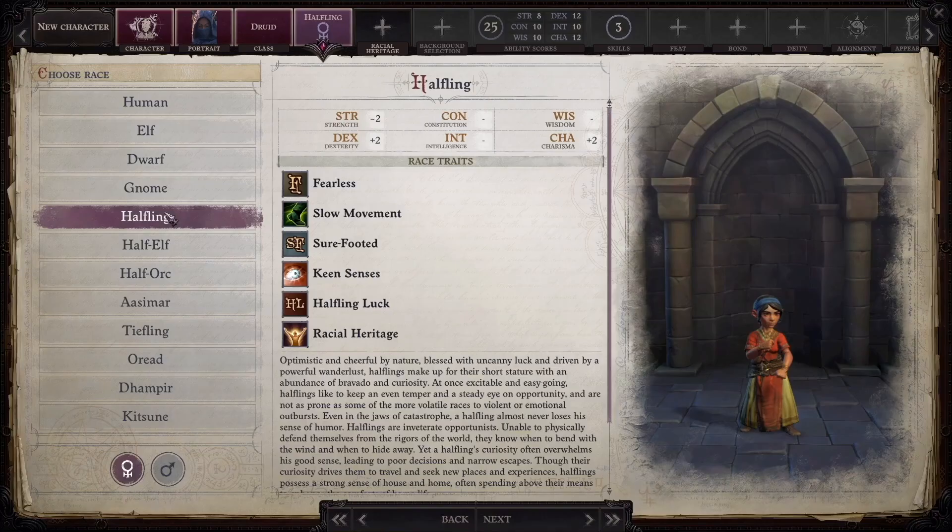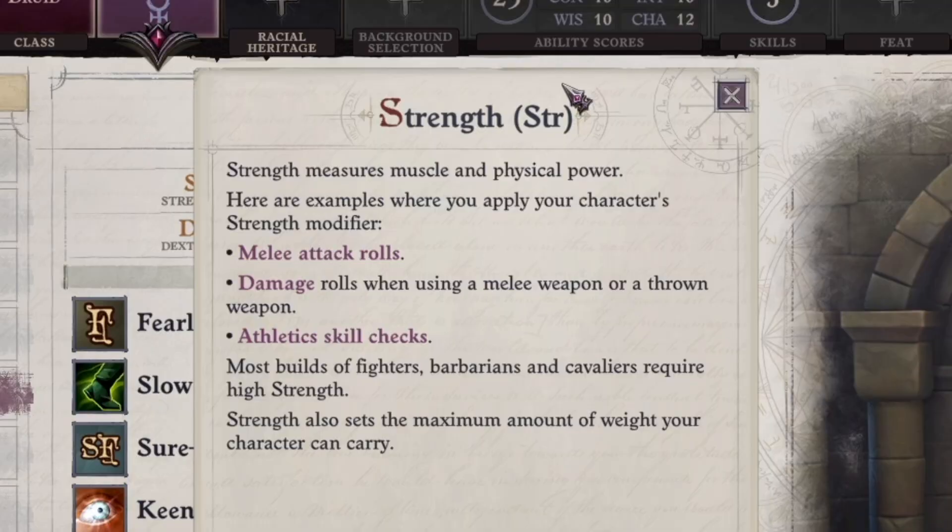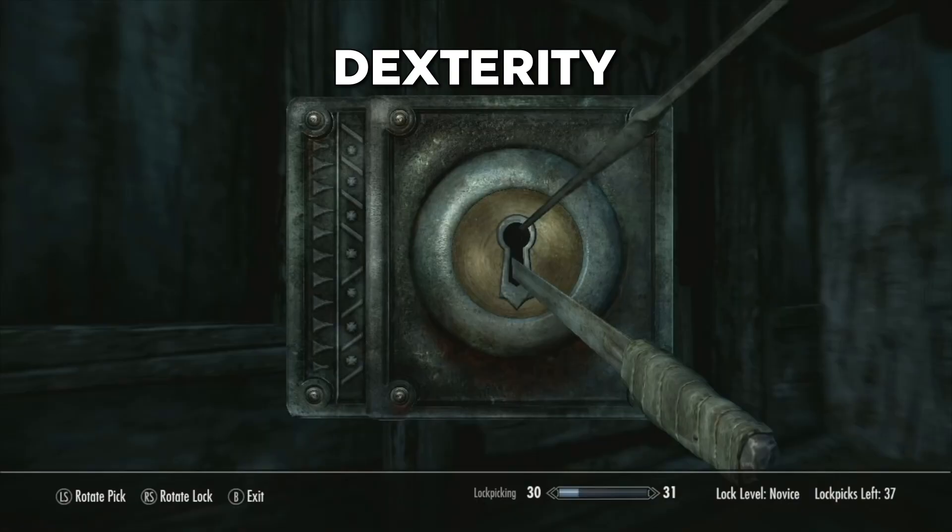For example, our halfling friend here has less strength but more dexterity and charisma than the average person. Strength affects your chance to hit and how hard you hit in melee combat, as well as affecting some skill checks that involve physical activity — it increases your chances of success. This is very important if you wish to fight somebody up close.